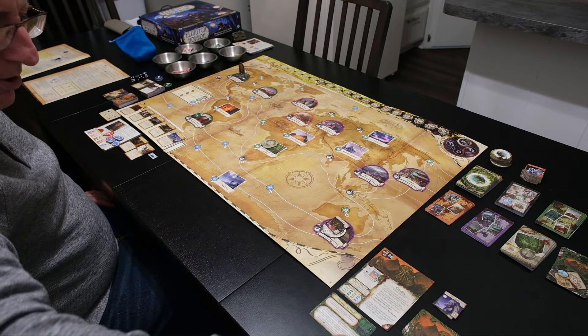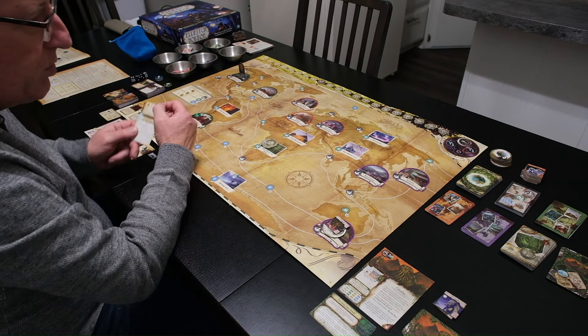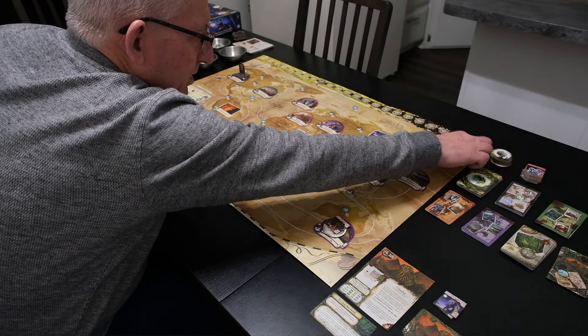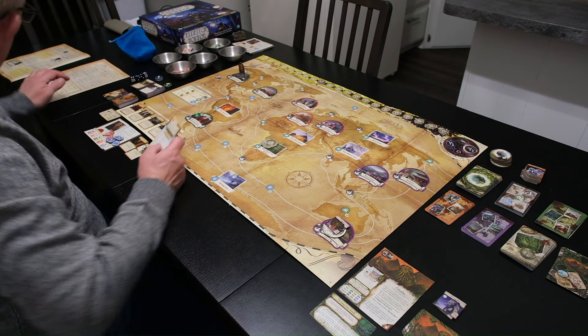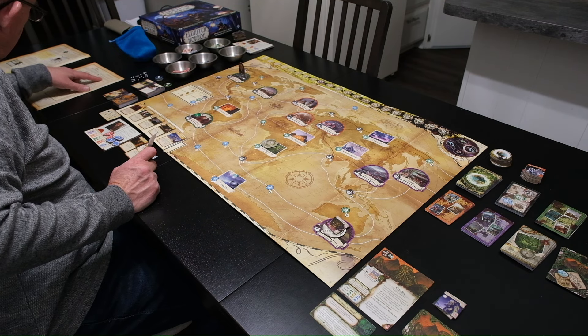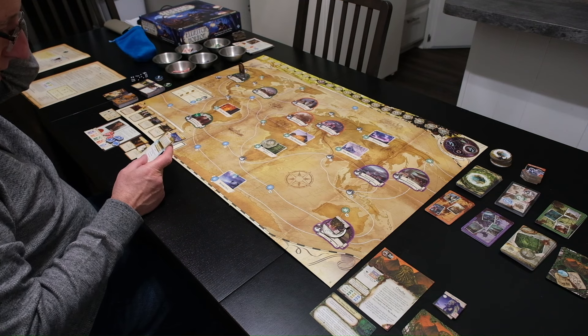Then I draw a mythos card. We move the doom marker one space. We do not have any gates corresponding to the current element — the card says 'advance doom by one for each gate on the board that corresponds to the current element.' We have none, so that's good for us.